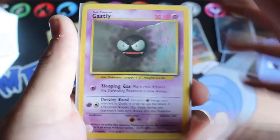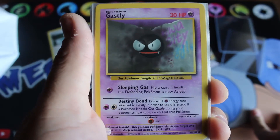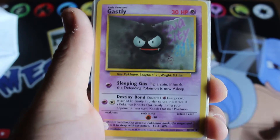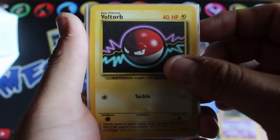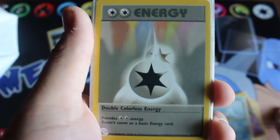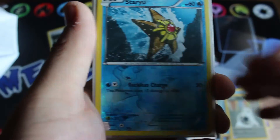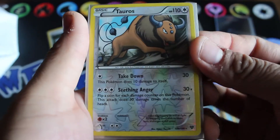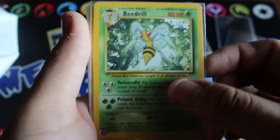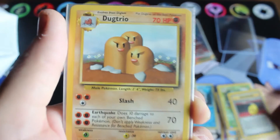If you want to check out their part of the trade, if they upload a video I'll include it in the i-card as well. These are the extras he included from what I needed for basic cards: Gastly, Voltorb, Haunter, Double Colorless Energy, a Starmie reverse from X and Y, and a Tauros reverse from X and Y.